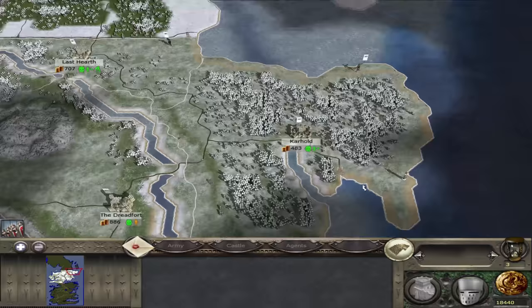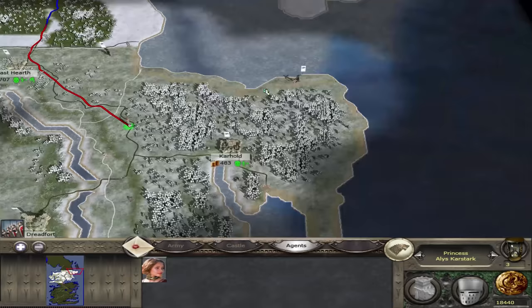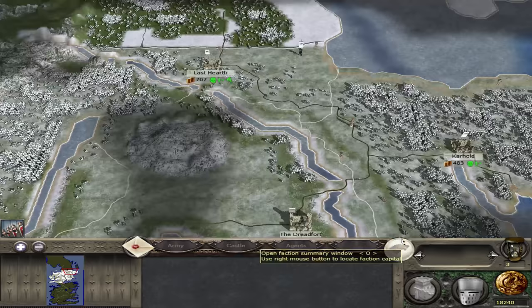We have Tormund talking about Brienne of Tarth right there with his wildling force. I am also mustering more men at the Last Hearth because I guess that's going to be kind of our bastion. I am currently building some watchtowers scattered around the map so if the dead do come, I will be ready for them. I should send a princess up to the Night's Watch as well, because getting vision on their territory is going to be very important to know when the dead are marching.